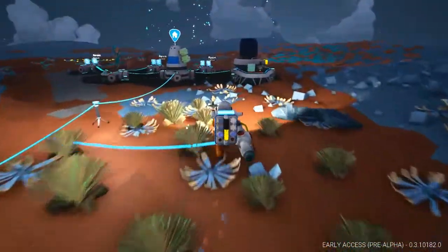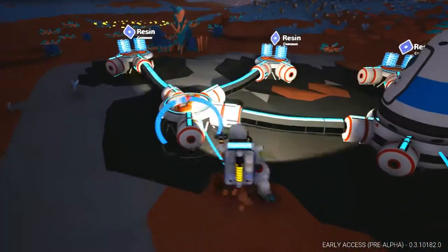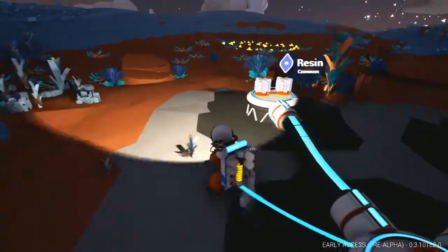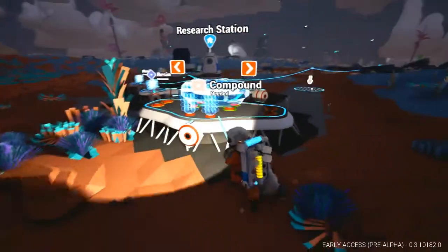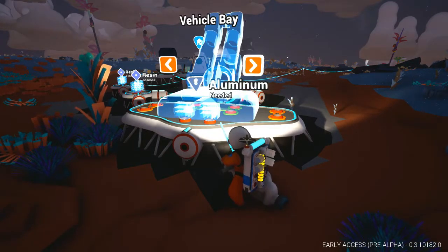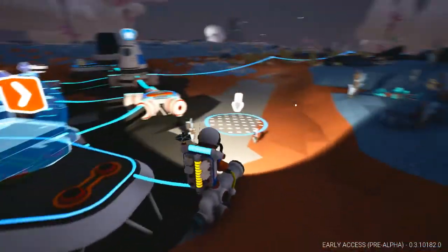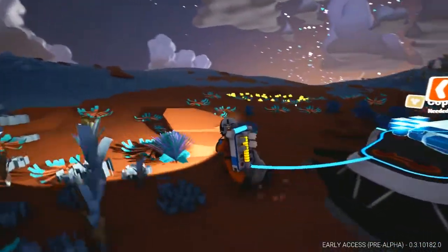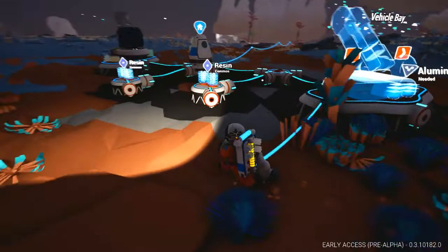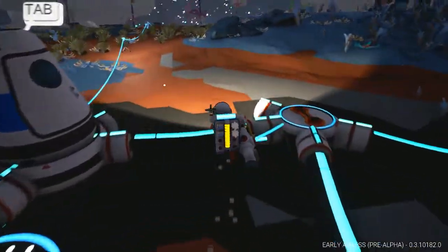That storm was definitely crazy. Alright, let's see — we already have a research station, medium printer, smelter, vehicle bay — ooh, I want that soon — and research station. I know the vehicle bay is pretty big, and this actually does seem like a good spot to make the vehicle bay, so this is gonna be the vehicle bay right here. We definitely need more resin. We need the sun to come up so we can finish this.